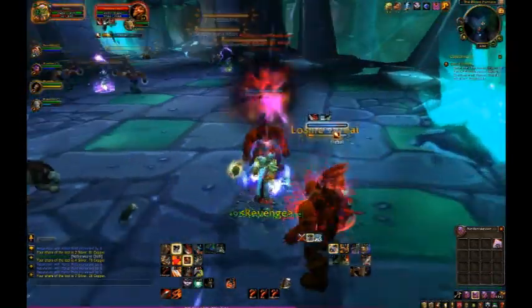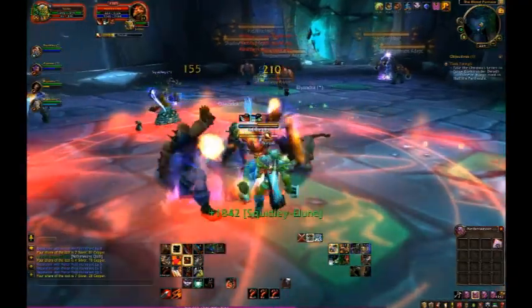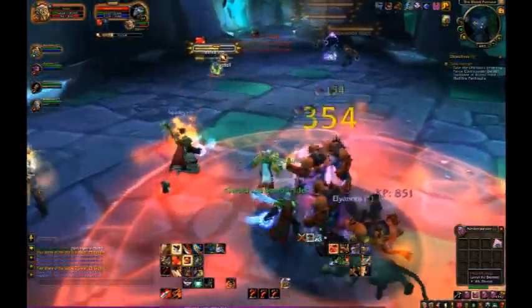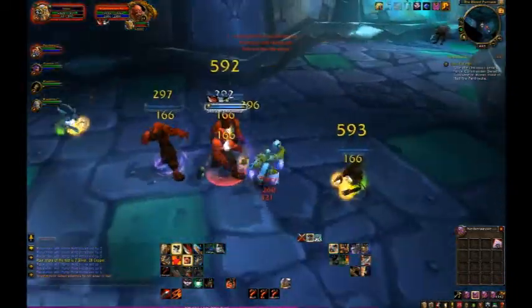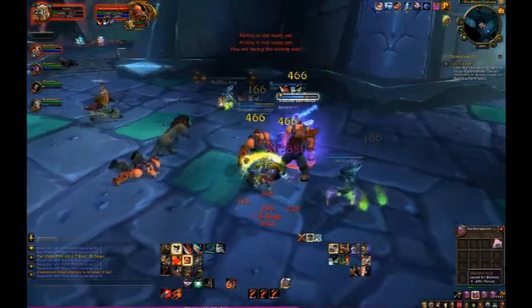Right here I thought I was going to be able to get one group, but that never works out — so just always be ready to pick up adds. Our shaman is actually chain-lightning-ing people, so I decided to just get every mob in the room and tank them all at once instead of trying to fight them in groups.